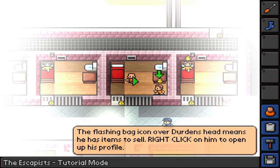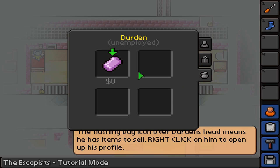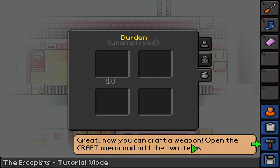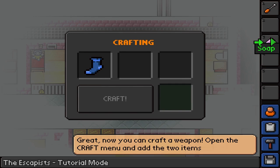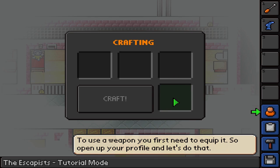Down we go. A flashing back icon over Durden's head means he has items to sell. Right-click him to open his profile. What's up, Durden? He's got a bar of soap. Okay, this is about to get dirty. Now you can craft a weapon. Please tell me we're going to put the soap in the sock and beat somebody. Craft sock and soap — a sock mace! These are prison rules up in here, guys.